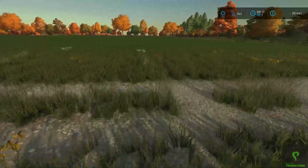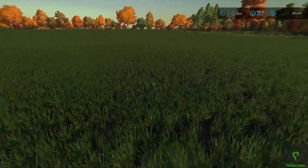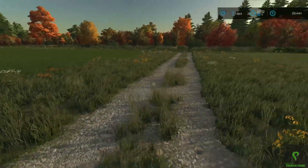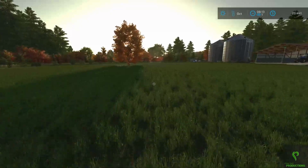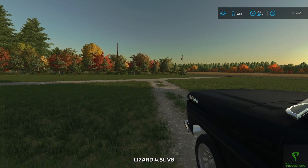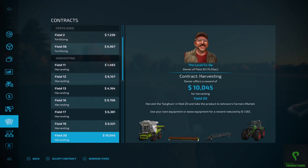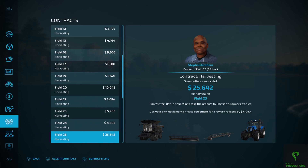I also wanted to come check on my wheat field. It's starting to come in — it's got a while yet, but it's growing and it seems healthy. So let's head back to the truck and go to this tab in the menu. These are contracts you can do for complete strangers and make various amounts of money.